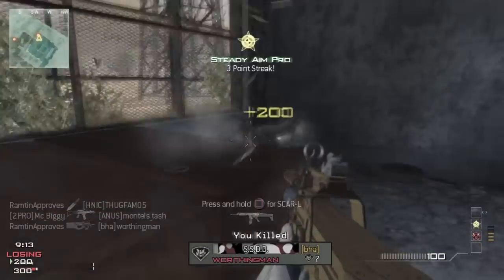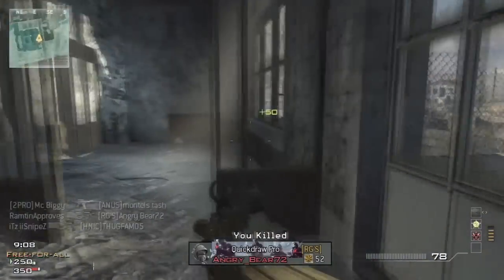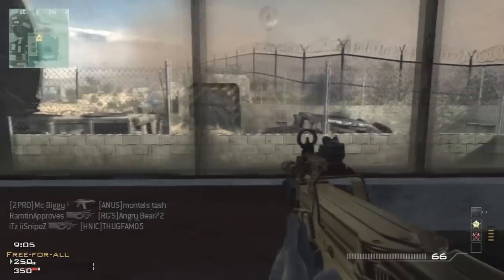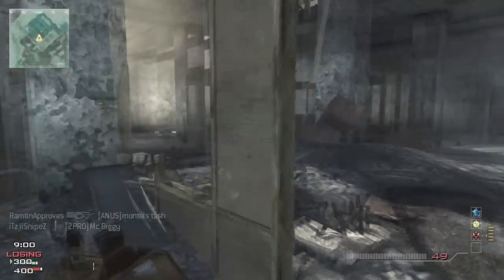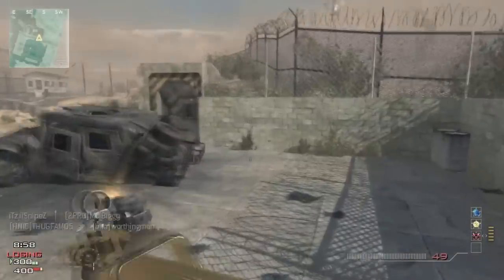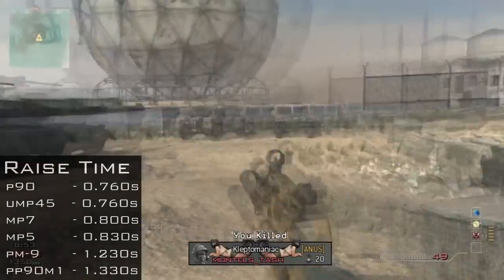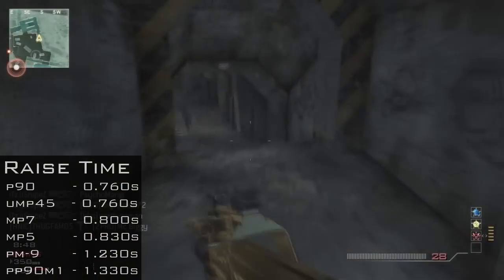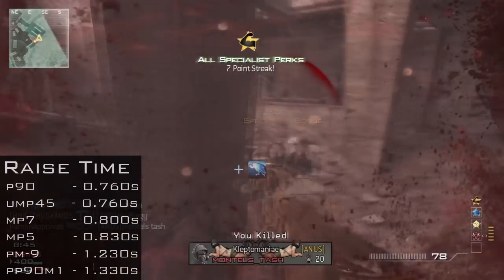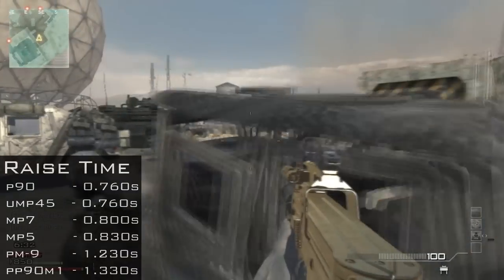Next up is raise time. In case you didn't know, raise time is basically when your weapon is away and you bring it up — for example, after calling in a killstreak when the weapon isn't in your hand. The P90 is the quickest along with the UMP. The MP7 and MP5 are right there with those two. So those four are really quick, but the PM9 and especially the PP90M1 are really, really slow. So make sure you're behind cover when calling in killstreaks.